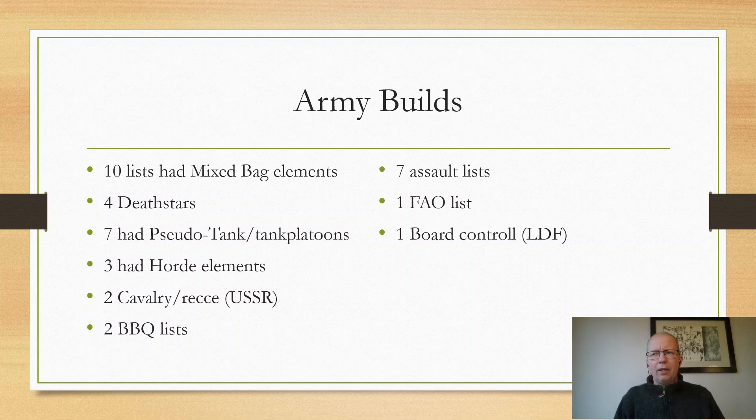Then we had something very unusual: a forward artillery observers-focused list. There's one list in there that has three forward artillery observers — yes, it's a British one that has the free one and buys two extras. That's insane. If all of those land, that player is going to be laughing because he is winning automatically. If they don't land, he spent 200 points on something he can't use. And there was one board control list — a very unusual build we don't see very often, but it sometimes pops off, especially with theatre platoons. This was the LDF, the Luftwaffe Defense Force, which I have mentioned before on this channel. It's a list where in attack-and-defend scenarios you can always choose to be the defender and deploy half the wire, so you control where the enemy goes. For a list that has a lot of artillery options, that can be really beneficial. Very interesting to see how well it does, because it does struggle when assaulting or pushing.